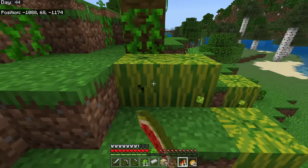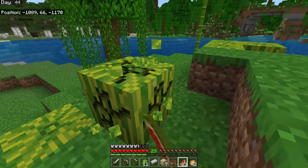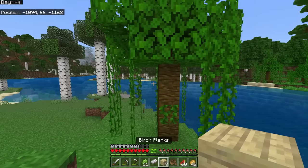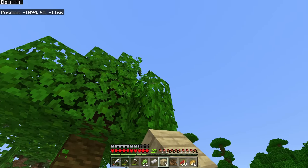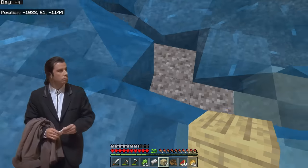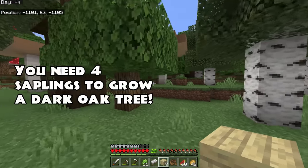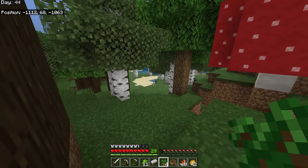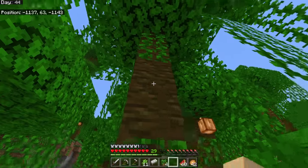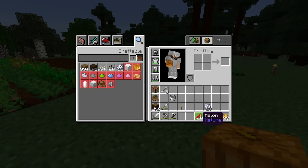In the jungle we grab watermelons — an axe is the best tool to break them but punching works too. We also spot bamboo, which we'll want to plant later. Breaking jungle tree leaves we get a jungle sapling. We also find dark oak trees nearby and grab four saplings. On jungle wood you can find cocoa beans growing on the sides — we grab those too before heading back to base.